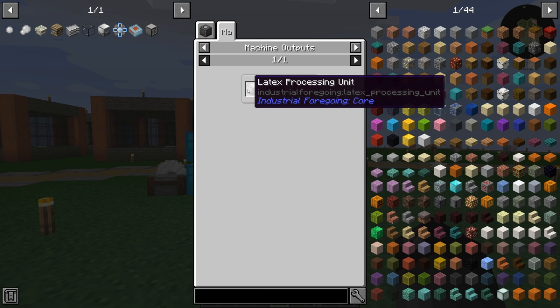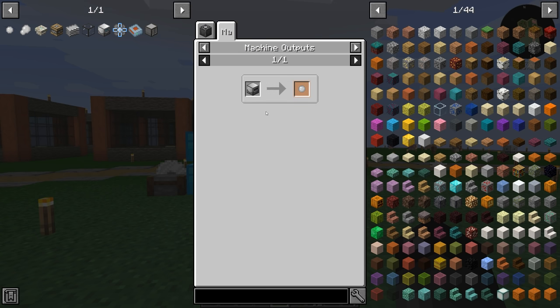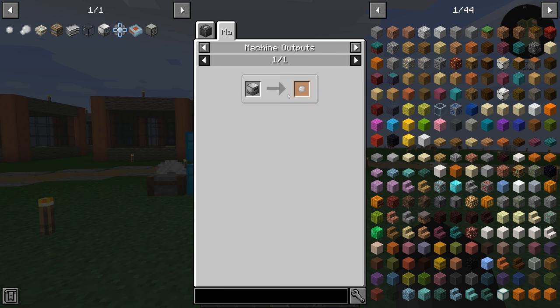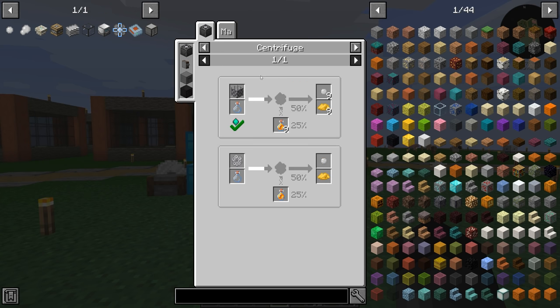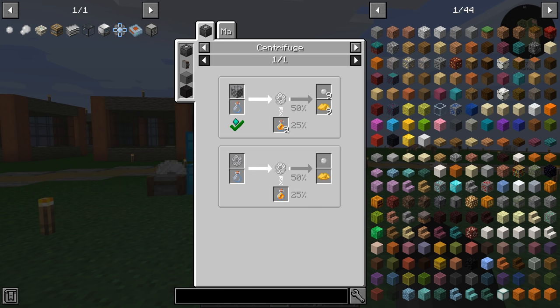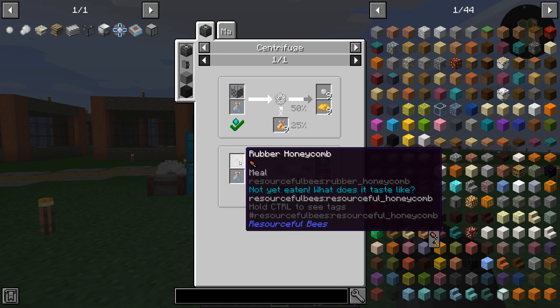There's also the latex processing unit — you can make latex from wood, extract the latex out of the wood, and then process it into tiny dry rubber that way. I'm not sure which way we should go about doing this, to be completely honest. This is the way I've always done it in the past. Maybe the bee way is better — maybe it's faster. We might look at making the rubber bees.